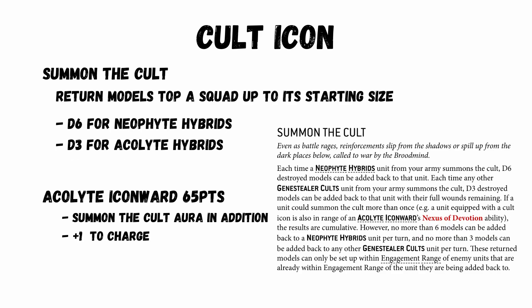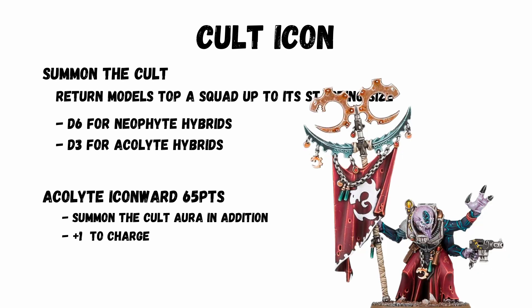A quick look at why the Cult Icons are now such a staple. During your command phase, you can Summon the Cult, which means rolling a dice for the unit that has lost models and then returning some. You roll a d6 and get up to a max of 6 for Neophytes, and roll a d3 and get up to a max of 3 for Acolytes, and this is per turn. Now the Acolyte Icon Ward is down to 65 points — you can use his Summon the Cult ability in addition to ensure you get those max numbers returned. He also has a plus 1 to charge, which is always handy. You can't generate over your starting strength, so having big squads that will definitely lose models anyway will make the most of this.